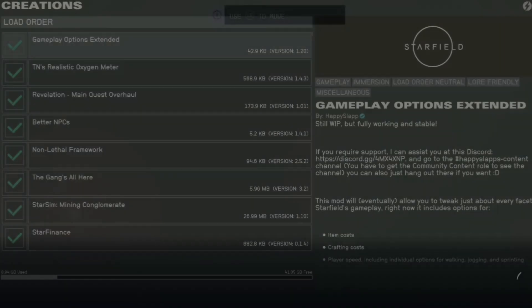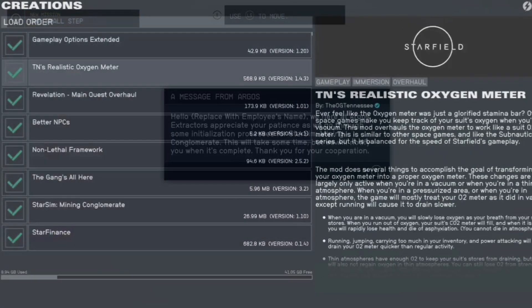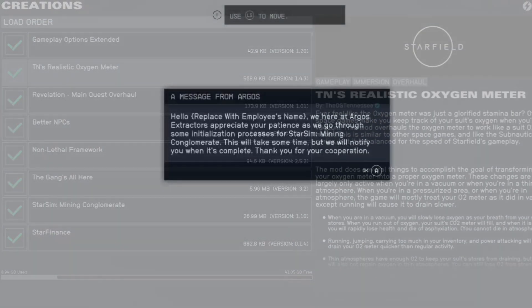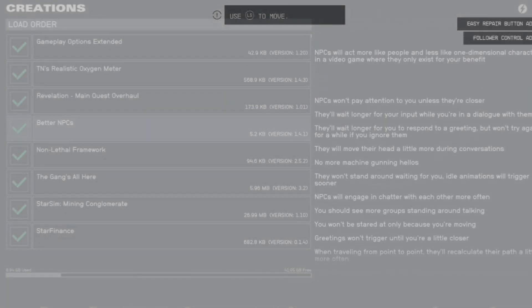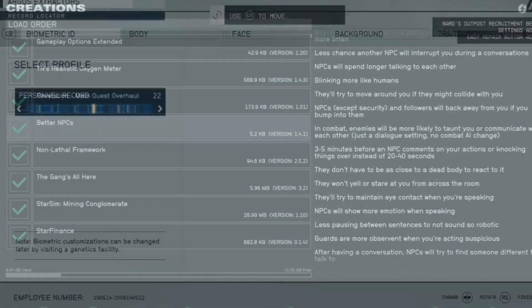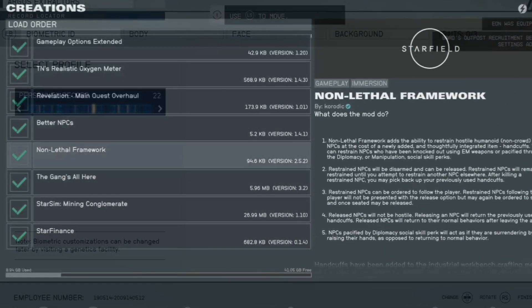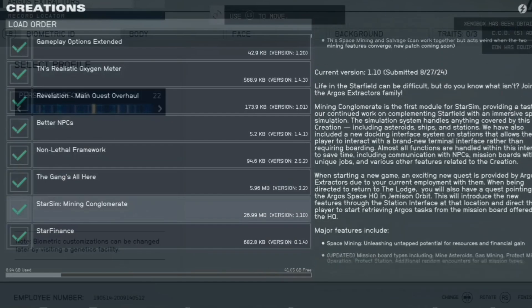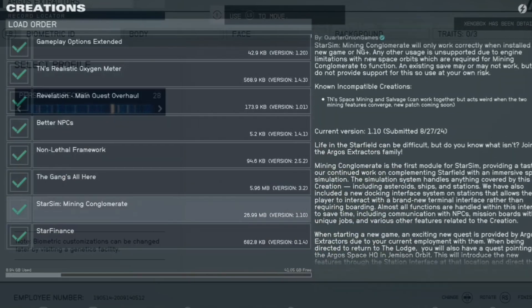For anybody that plays tabletop role-playing games, that's probably familiar — it's probably the most applicable genre of gaming that might use a session zero. What a session zero is, is it's a starting point before you start the game where basically all the mechanics, the rules, the lore, play styles, player characters — basically all the foundations needed to jump right into the game. You get all those things completed, accomplished, and established.